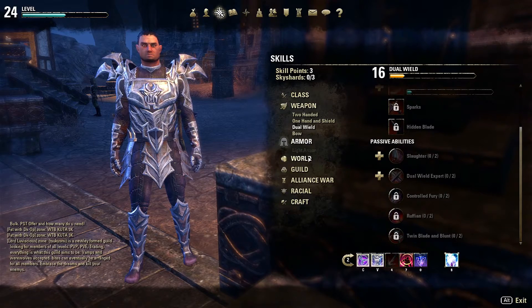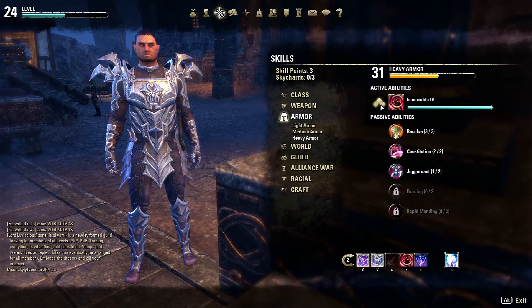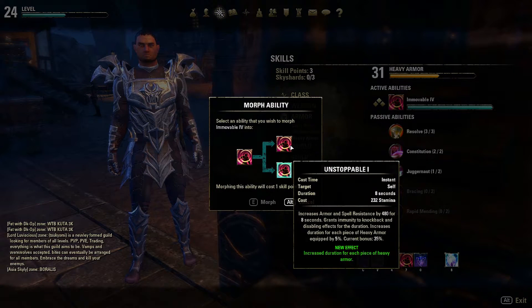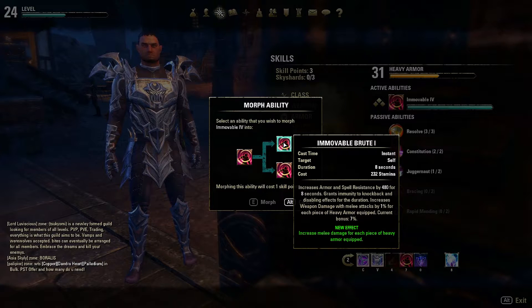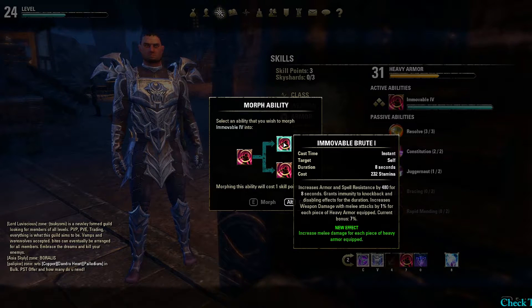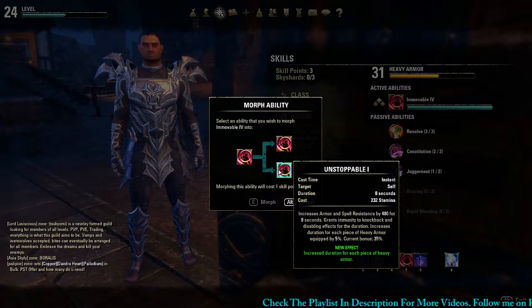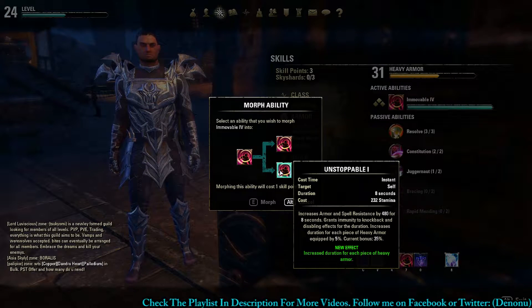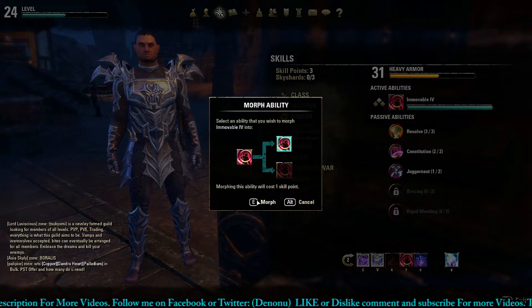I want to do something that's going to give me passive abilities. That's something I do use, so let me do that. What does this do? Increase melee damage for every piece of heavy armor equipped. That's going to be a lot because all I wear is damn near heavy armor. Increase duration for every heavy piece — okay. Let me do melee damage.